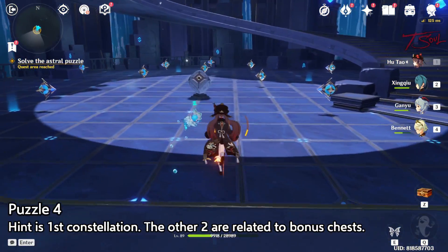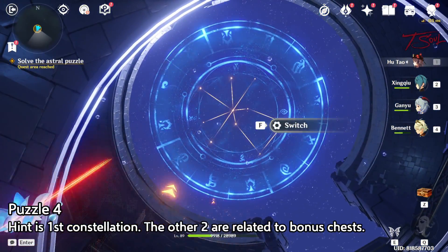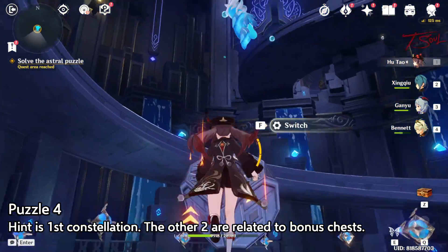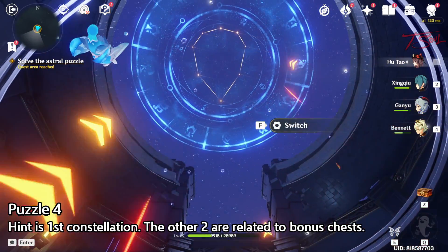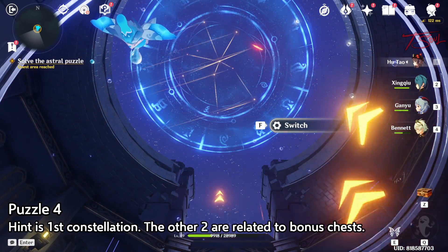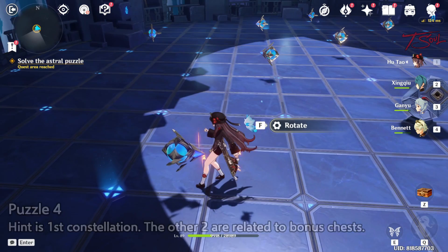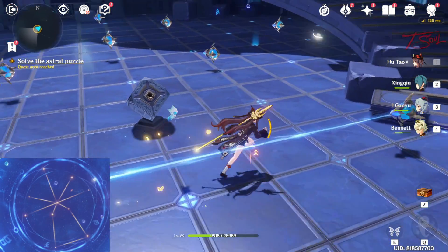After opening it, follow the path and we'll enter a room with more constellation puzzles. If you activate the switch, you'll see three different ones in the sky. Ignore the second two for now — those are related to chests and don't progress the story. The constellation we want is the first one shown. I'll have the image again and me going through the solution.